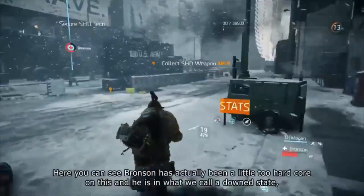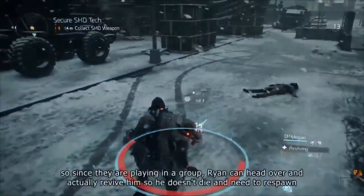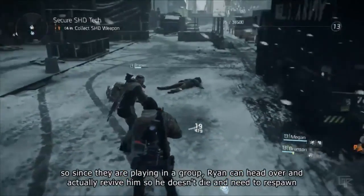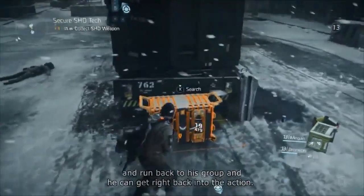They've cleared the Rikers out. But Bronson has been a little too hardcore and he's in what we call the down state. Since they're playing in a group, Ryan can head over and revive him so he doesn't need to respawn and run back to his group — he can get right back into the action.